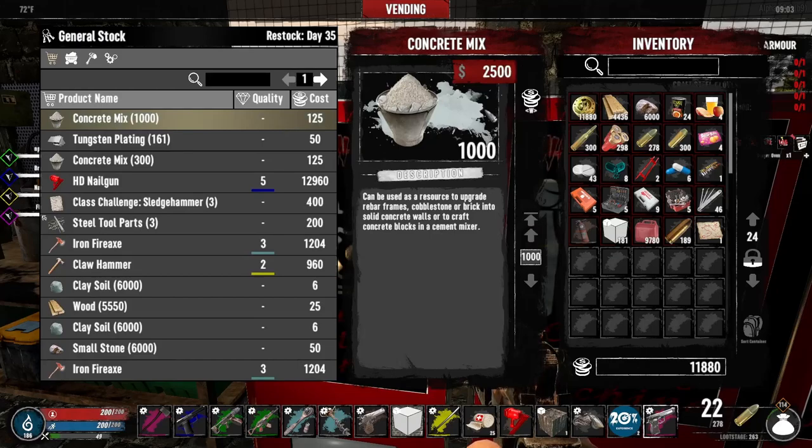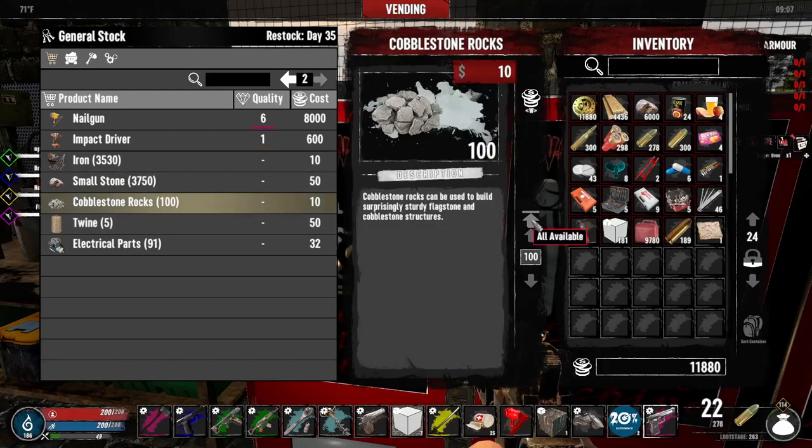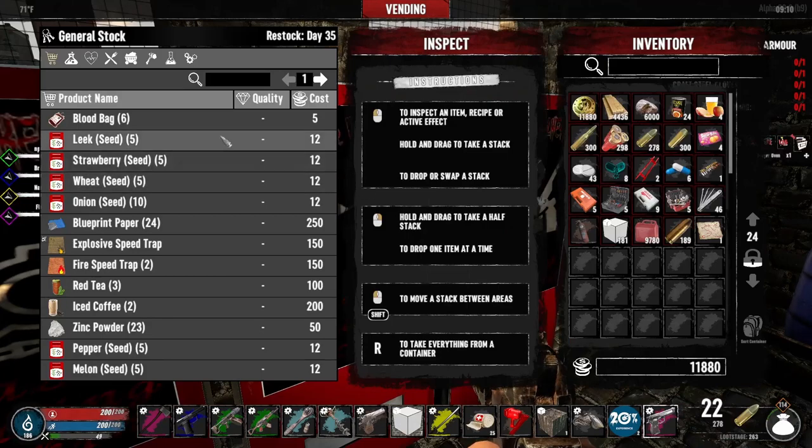How much for this clay? Yeah, that's not too bad of a price. Nail gun — I got this HD nail gun we got from the horde last night. And is that just $101 for those? I don't think I really need more of those. That's straight up that price. Nice. Let's take a look in here.